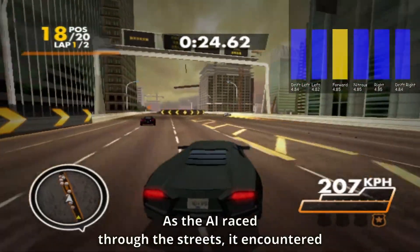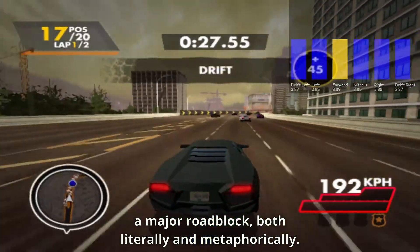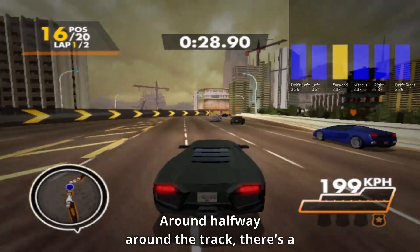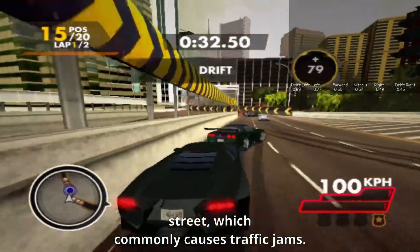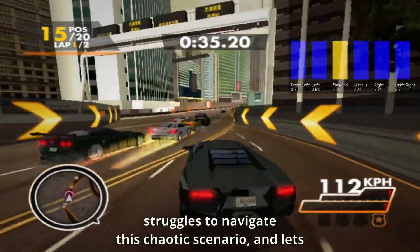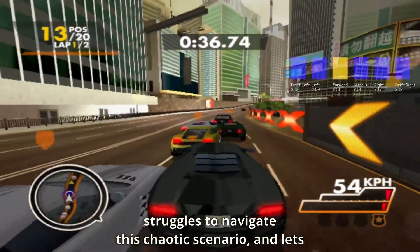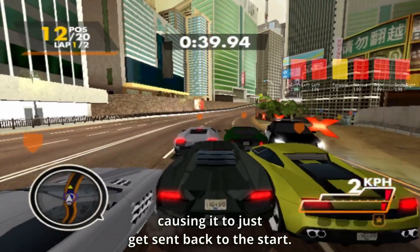As the AI raced through the streets, it encountered a major roadblock, both literally and metaphorically. Around halfway around the track, there's a tricky transition from the motorway to the streets which commonly causes traffic jams. Our AI, whilst skilled in many ways, struggles to navigate this chaotic scenario and lets its speed drop too low a lot of the time, causing it to just get sent back to the start.